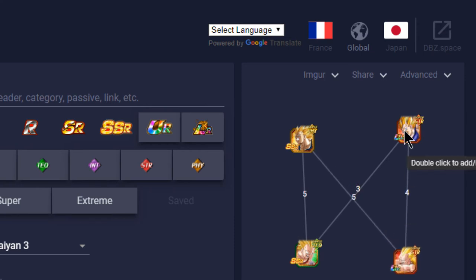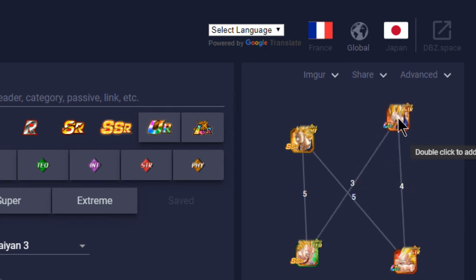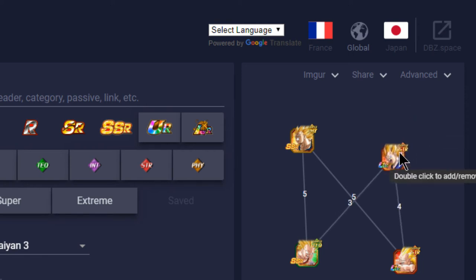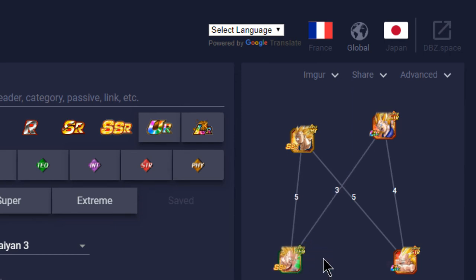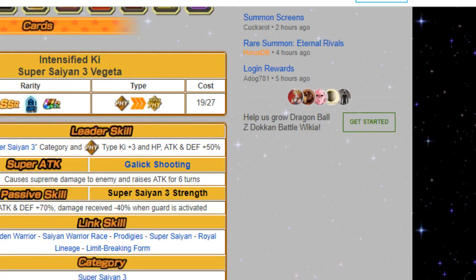In terms of links between the new Super Saiyan 3 Vegeta and the old Tech one, you get two Ki and 20 attack buff plus 2000 flat boost. Same between the other pairing — 20 attack buff, two Ki, and Limit-Breaking Form. The GT tech Vegeta's passive is awesome but he doesn't link that well, making it harder to get off super attacks. All four of these cards are situational and very good. None of the new ones have Dokkan Awakens yet and they're already really strong.